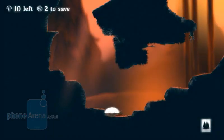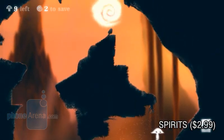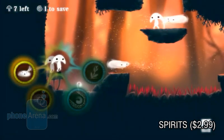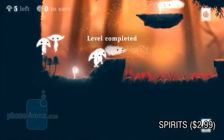Hey guys, this is PhoneArena bringing you 10 cool puzzle games you can play on your Android smartphone or tablet. Spirits is a beautiful game inspired by the timeless classic Lemmings. The player must get a certain number of spirits to the goal by using the special abilities they have. Spirits can blow wind, dig tunnels, create bridges and more.